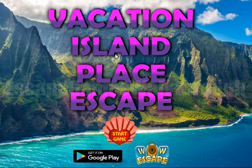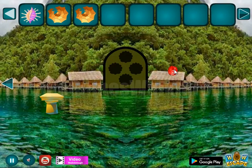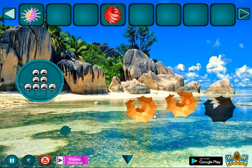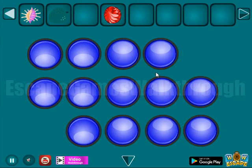We are playing the Vacation Island Place Escape by WOWEscape. Let's start — here we can take the shell, go to the right, collect other items, and then go up to leave these fossils. Here's a fruit to take. Now let's look at this colored beads puzzle.